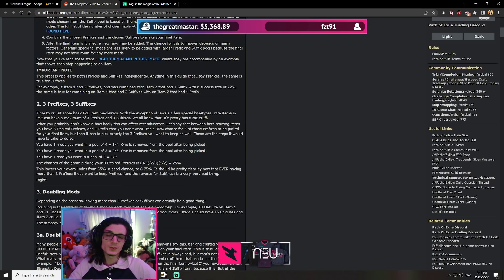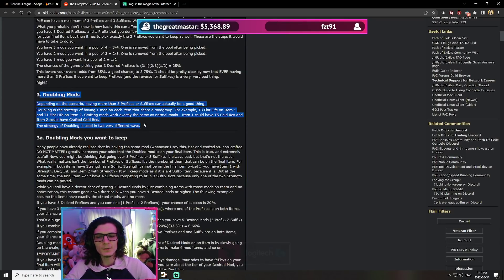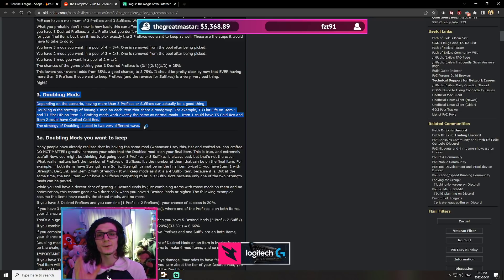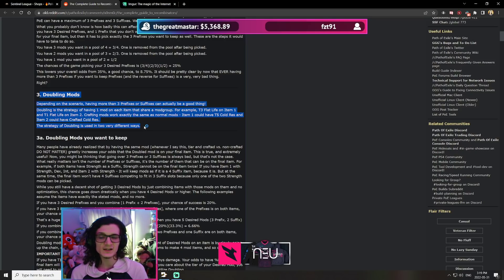Crafted modifiers are a double-edged sword when it comes to duplicated mods. Let's say your item has T1 life and you want to increase the odds of keeping it. If you craft life on the other item before recombinating, you're actually going to decrease your odds of keeping T1 life. Yes, you increase the number of mods in the pool, but you also add another life mod — and if the system picks life, it can't pick both T1 life and the crafted life. So there's a 50-50 chance you lose your T1 life for the bad crafted life.